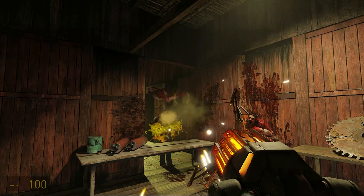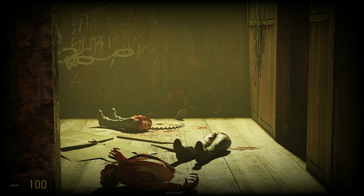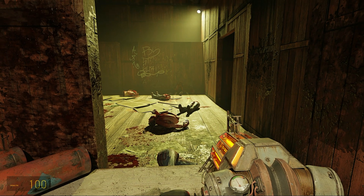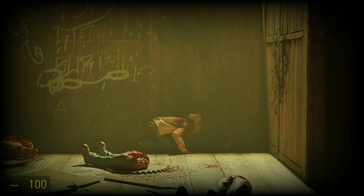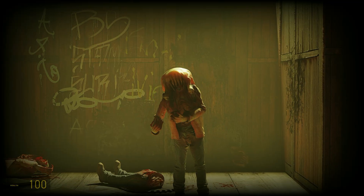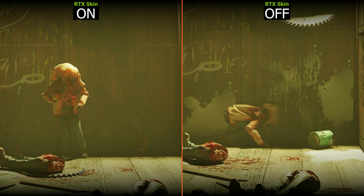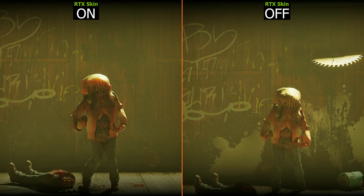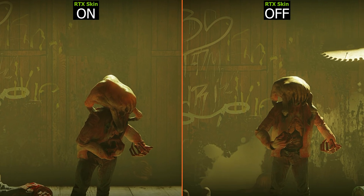Another interesting feature in this build is RTX Skin, which is subsurface scattering on skin — it simulates light penetrating through the skin and illuminating it essentially. You can see this in the headcrab: as light hits translucent skin, you can see it illuminated and passing through. We saw a similar technique used in Indiana Jones, which I covered in a separate video, but on plants. It just sort of adds to the whole atmosphere and all the other effects.